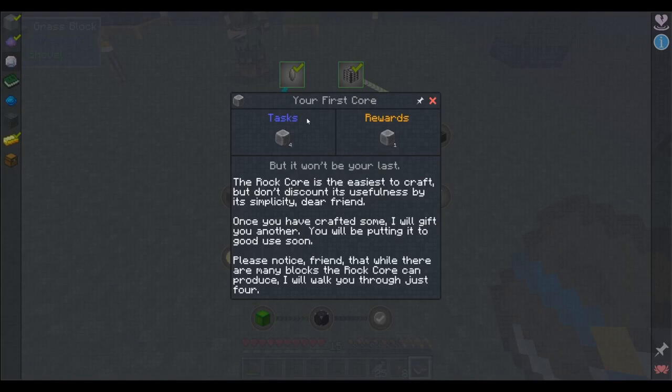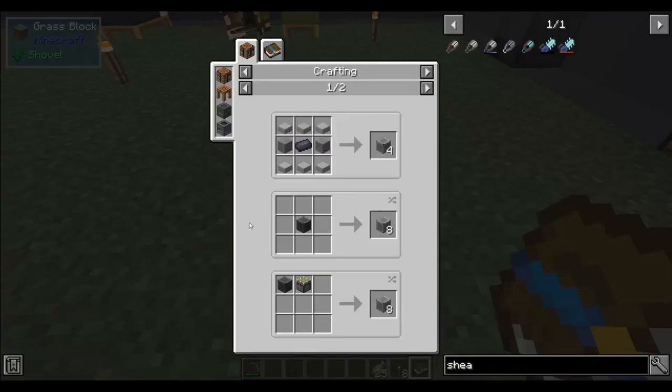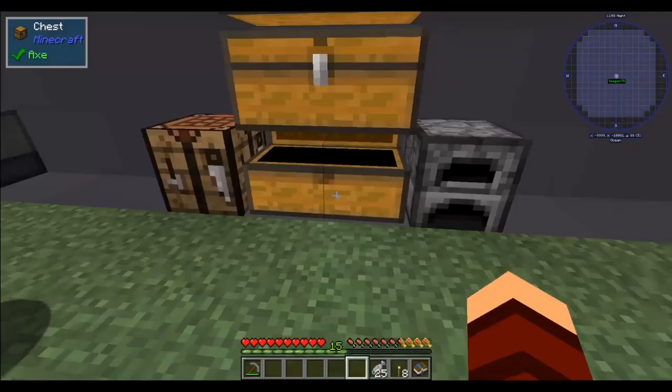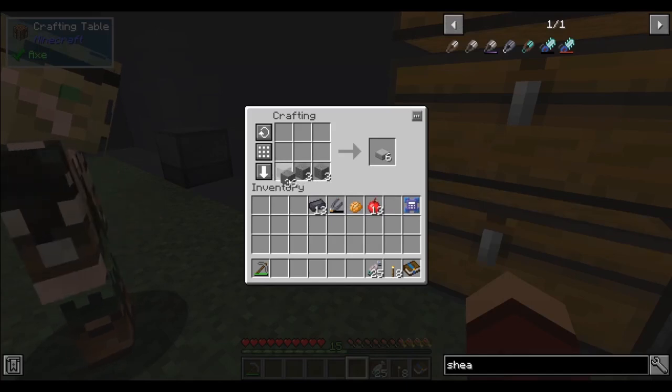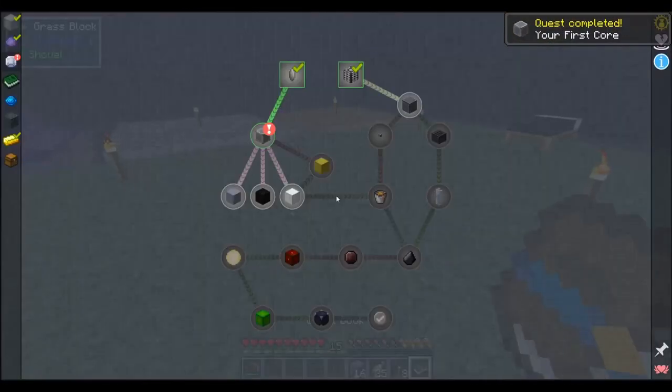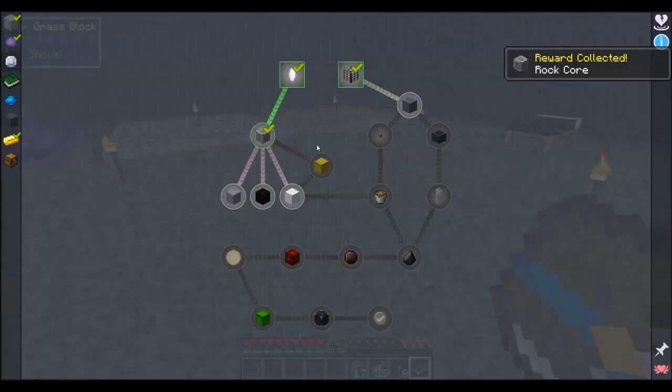The rock core is easiest to craft but don't discount the usefulness by its simplicity. Once you have crafted some, it will gift you another — you'll be putting it to good use soon. There are many blocks the rock core can produce — it'll walk you through just four. Pretty much this is just stone, stone slabs, and then heavy ingots. Let me see if I prepared at all. I got some heavy ingots, I can do this. Alright, there we go.